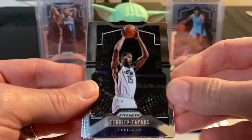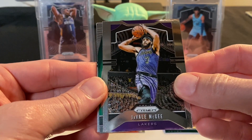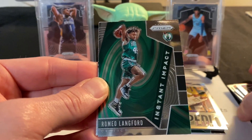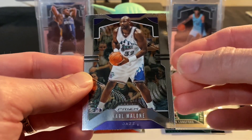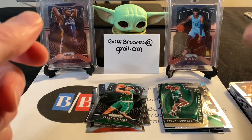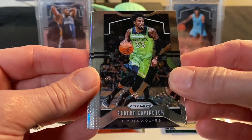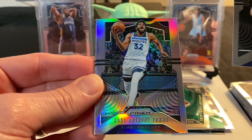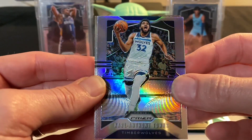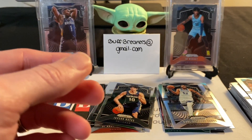One more pack here, then my kids' packs, then we'll get to the pink ice cracked ice prisms. We have Derrick Favors, JaVale McGee, a Romeo Langford Instant Impact, and a Karl Malone veteran. Let's see what Ryan has — there is a silver in there: Jackson Hayes rookie card, Carl-Anthony Towns as the silver, and Larry Johnson.